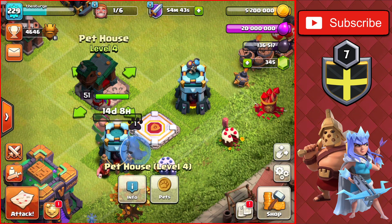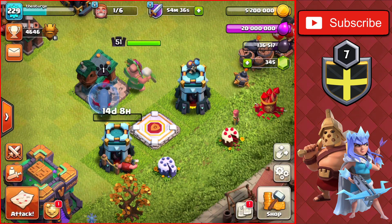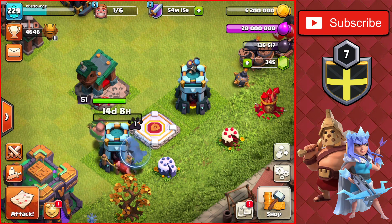We have some dark elixir, but I think we're going to save that to get the Unicorn up to level five. It's a 192,000 dark elixir upgrade, and right now we have 136,000, so we're not quite there yet. We'll do one more upgrade before heading to the attacks.